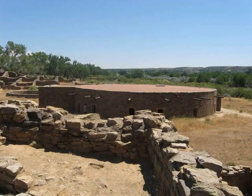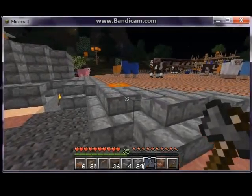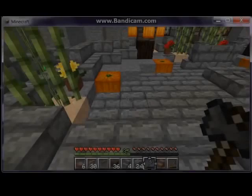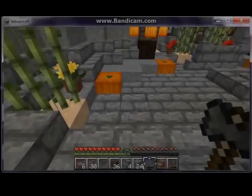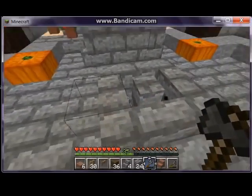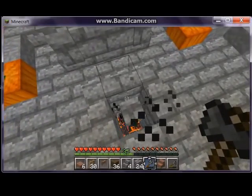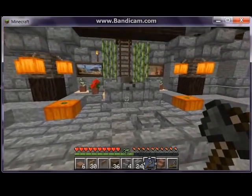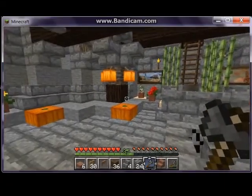This is the old kiva — I don't remember which place this is, but I wanted to show that many kivas are subterranean. This one's above ground and is in Chocolate Canyon; it's an ancient one from about 1,500 to 2,000 years ago.